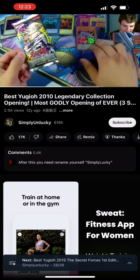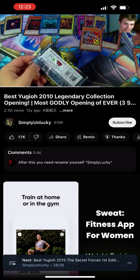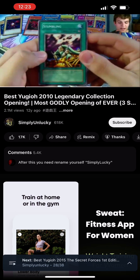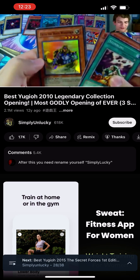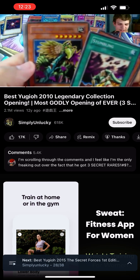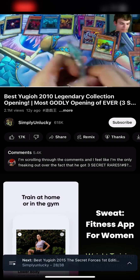Now for the final pack. Let's go for an Envoy of the Beginning — that would just be amazing. Seriously, five packs so far, five foils — I don't understand. Okay, we have a Stumbling, Stealth Bird, Ryu Kokki, and oh baby — Freed the Brave Wanderer, Super Rare! That is wow. And then a Dark Triceratops, Tower of Babel, Chaos End, Terror King Salmon, and Chaos Necromancer.